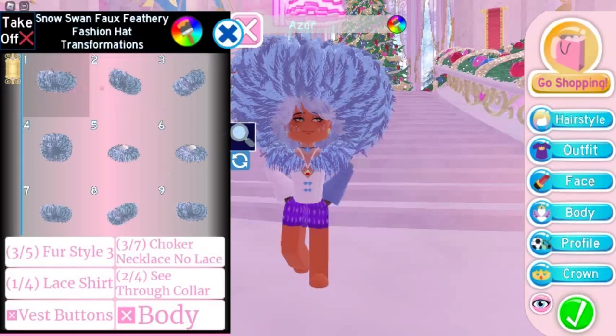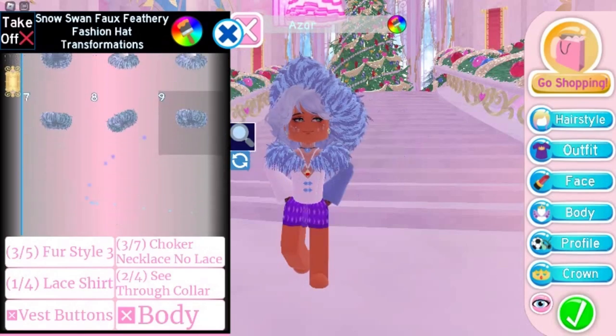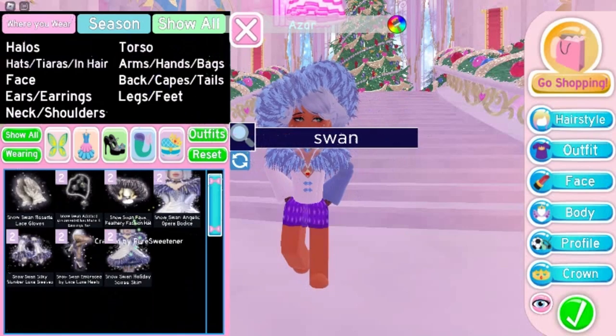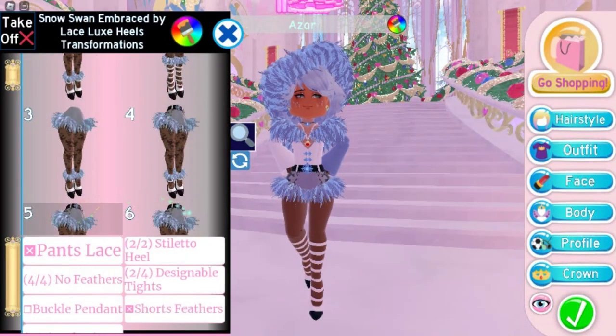Here's the new hat — this is what all the toggles for the item look like, but of course without the advanced options. Here's what the new heels look like; I'll be showing all the new toggles without advanced options for them as well.